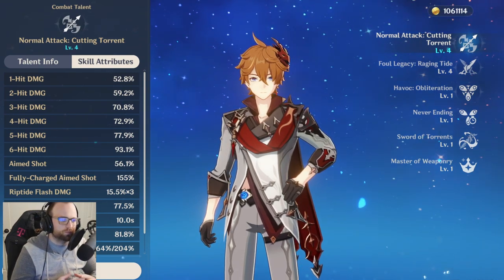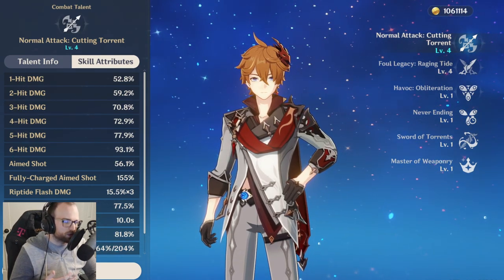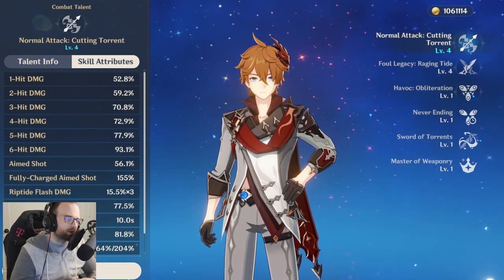To recap: right now these unit pairings are busted because of the shield mechanics. You can build them and try different combinations with other units in their place, but these are the ones to use based on their scaling bonuses put together maximizing their output.